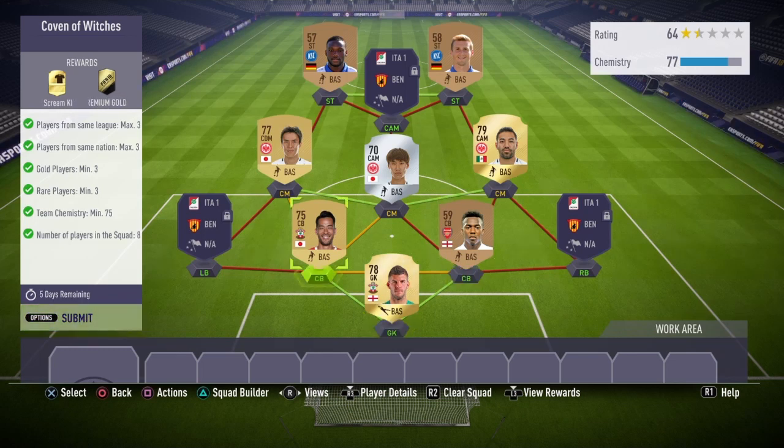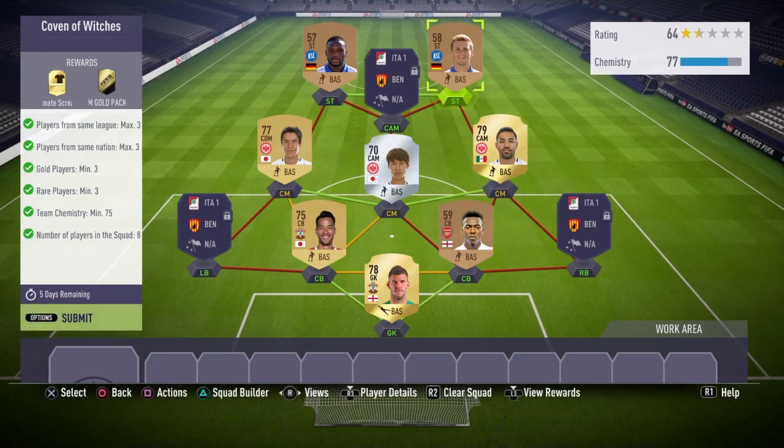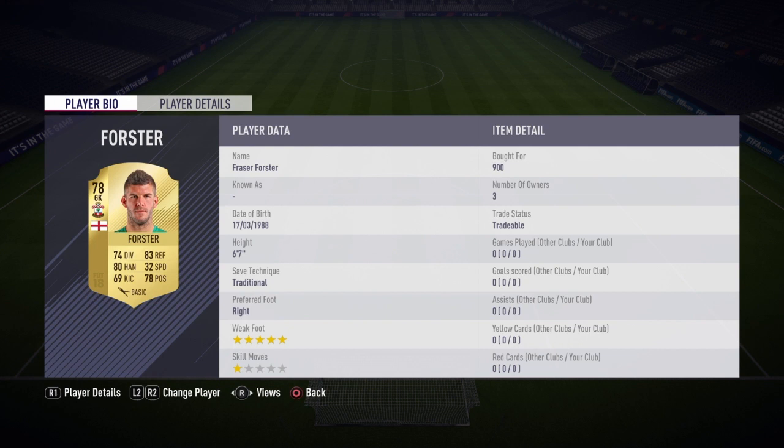You can get this guy for about 250, him for 400, him for 400, him for 400, him for 650, and 150 and 150. These are the players I did use — feel free to use the same or change it around. I do recommend you change the center back; just use any English center back from the Premier League.